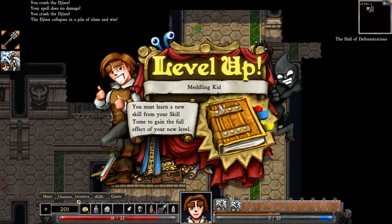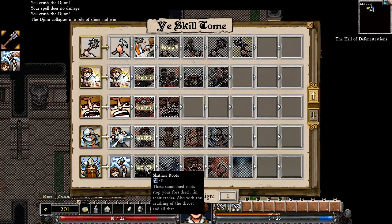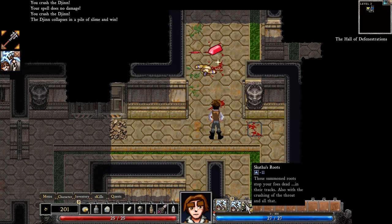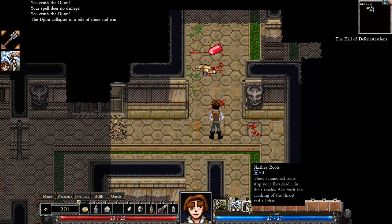Level up! Now I must learn a new skill. Click on the tome and let's go to Viking magic. I want to see if I can learn a new magic skill. Skatha's Roots — these summon roots stop your foes dead in their tracks, also with the crushing of the throat. Throat crushing is fun. This only lasts five hits — Magic Steel. Let me put this here and try it on somebody.